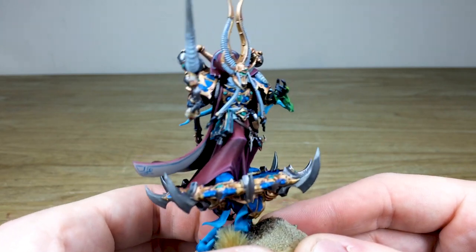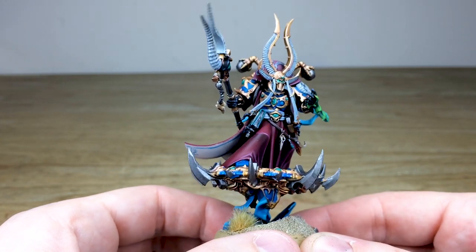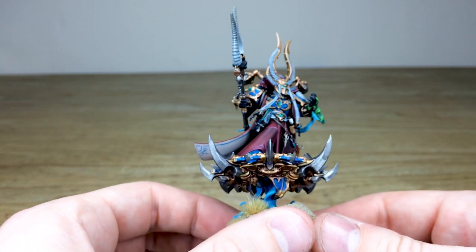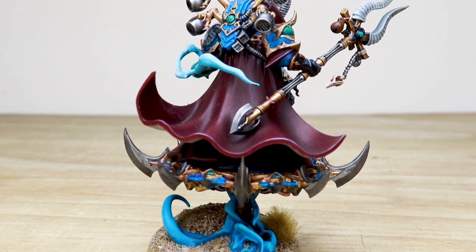He's got a book on his hip that's been highlighted in a really cool teal color. And he's riding, obviously, a disc of Tzeentch — so you've got all the little lens eyes painted on that, and the etheric energy and flames just billowing out the bottom of it, all done in that lovely blue.